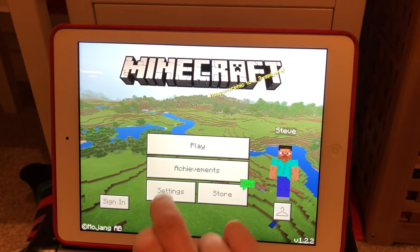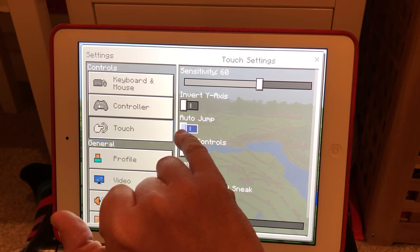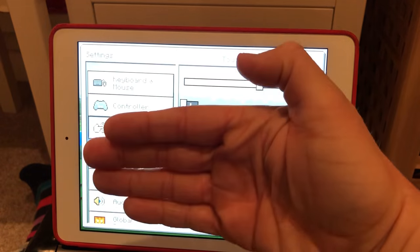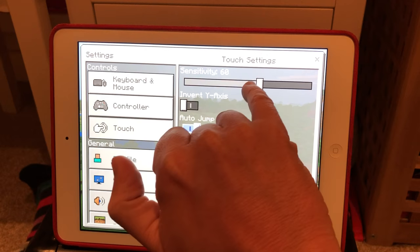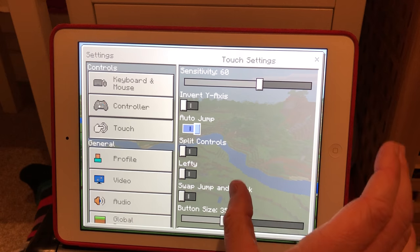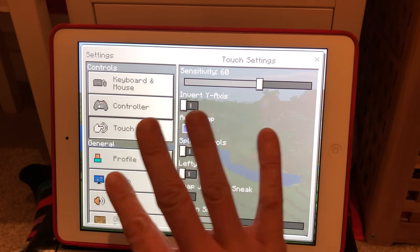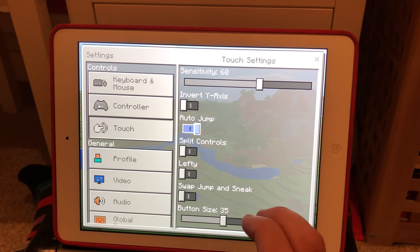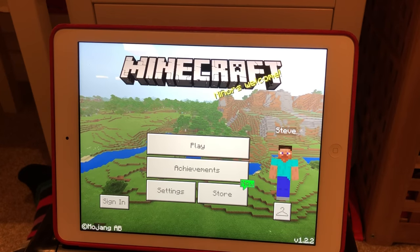First thing to do — this is the main screen — click Settings. I have mine set to auto jump on the right-hand side, which means as you approach a gradient and hills it'll automatically jump up for you, and it just makes everything a lot easier. I've got my sensitivity set to 60, and that's the sensitivity of the look-around button as you press the screen. I have mine set directionally on the left, and look around, punch, grab, mine and all that stuff on the right — yours will probably be set up just like that.